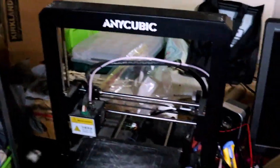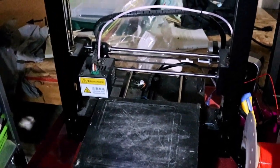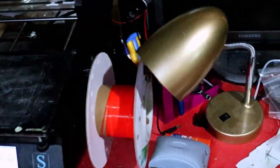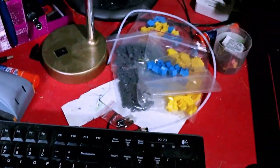Over here we have an Anycubic i3 Mega S. The print bed is 8 by 8 by 8 tall, so I can do a few things on that. I don't have anything 3D printing right now because I've just finished some projects, but I'll probably get some stuff going tonight. There's some 3D print stuff I'm doing for myself — doing an upgrade for Wingspan, because somebody wanted the upgrade I'd already printed for mine, so I gave them mine and I'm printing myself some new bits.